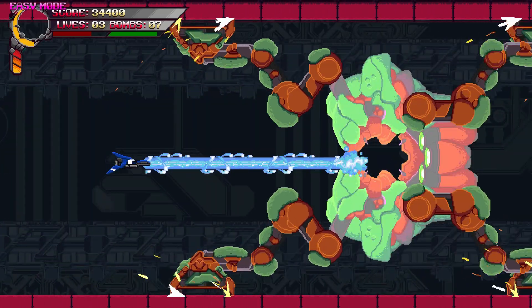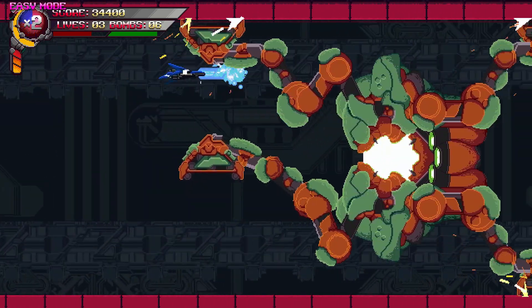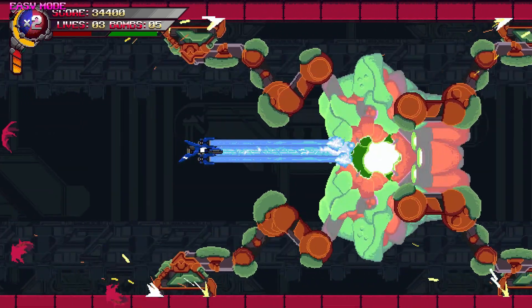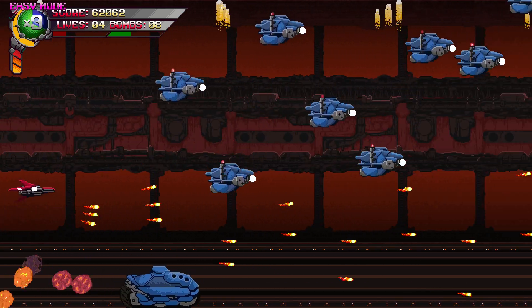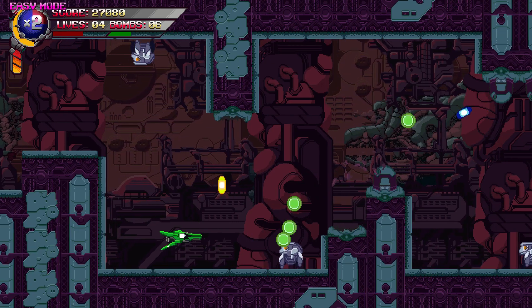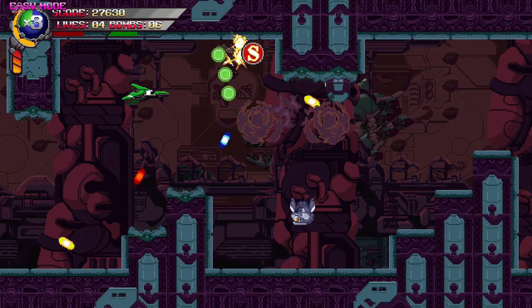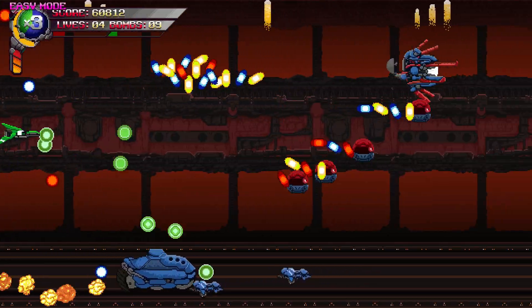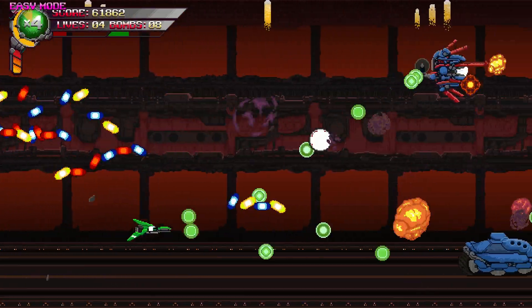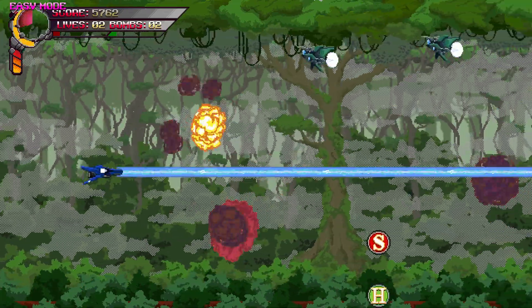You can equip your ship with three primary weapons that can be upgraded three times each. The laser does a lot of damage in a straight line and is great for taking out bosses. The spread shot fires multiple bullets out in waves in front of you, and the homing shot is weak but seeks out targets, allowing you to focus on flying. Each weapon also has an associated bomb attack, but these are a little underwhelming compared to their screen-clearing brethren in other shooters. Weapon power-ups are common, and there's a strategy to knowing which weapon to have for the section of the stage you are in.